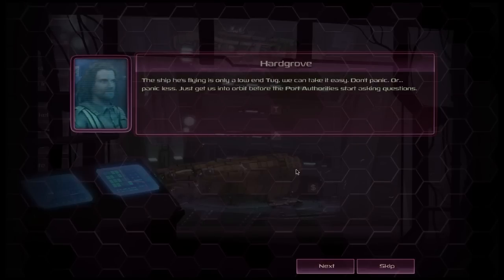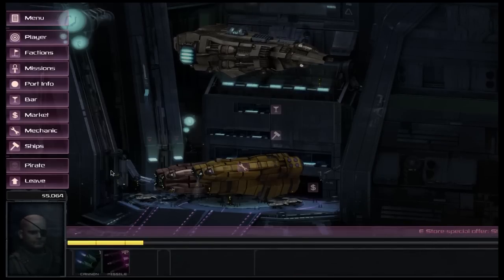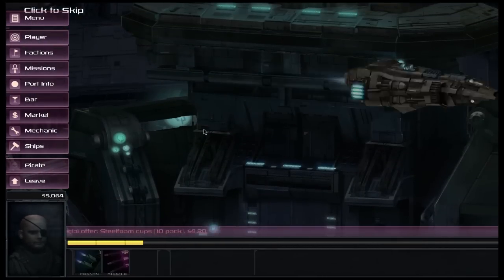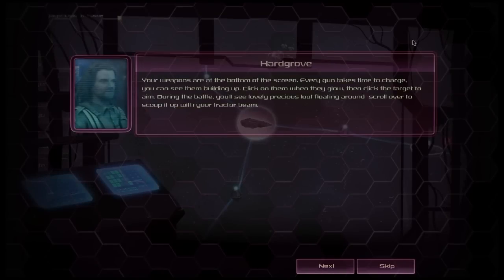Hargrove notes: 'The ship he's flying is only a low-end tug — we can take it easily. Let's just get into orbit before the port authorities start asking questions.' The game now asks us to leave as part of a mission. We click on the leave option to take off from where we've docked. But we'll come back to the planets and take a look at the stuff. He's going to give us a little tutorial about battle, but we've already been through that, so we'll quickly go through it.